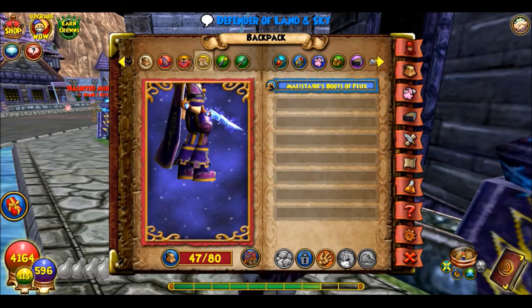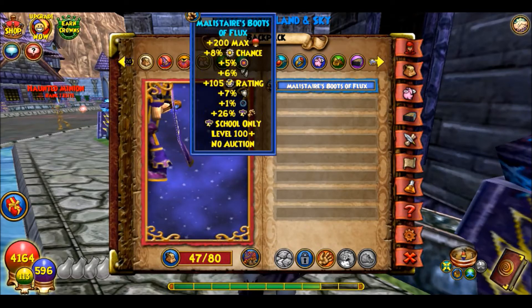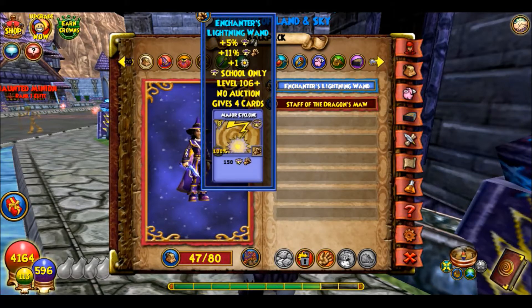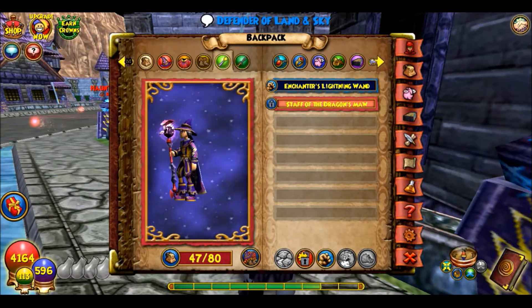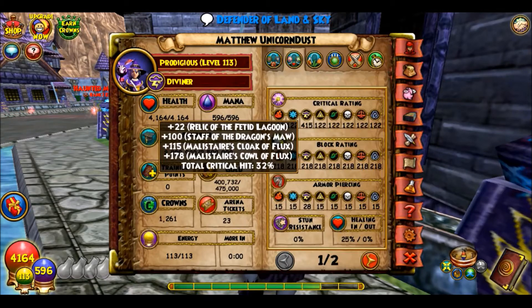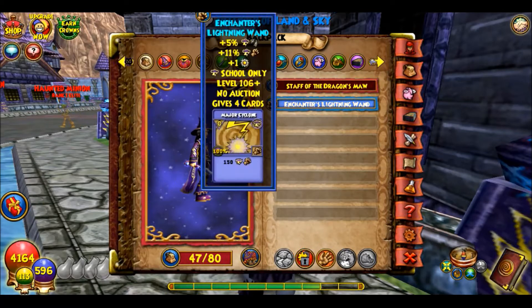For boots, it's kind of the same thing — I think it's the Crockopatra boots or something that also has the Storm symbols on it, and it's the Malastere boots. For wand, I have the Enchanter's Lightning Wand, but I could easily put on the Malastere Staff and like double my critical chance. I like keeping this on just because it gives more damage.